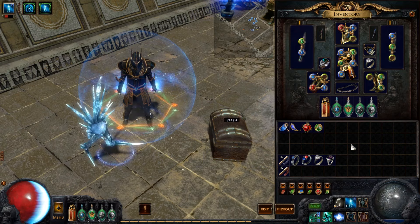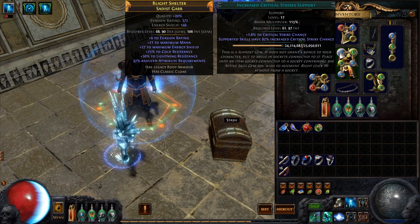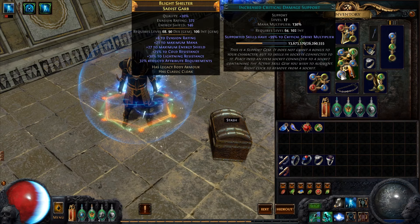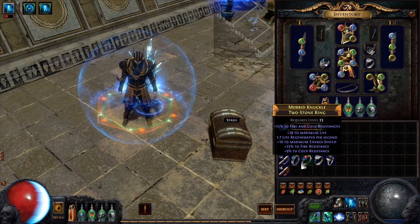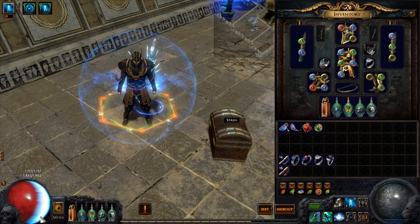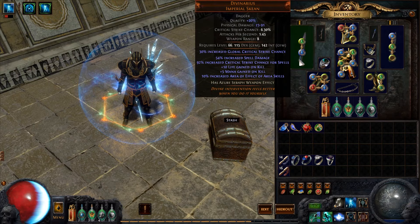So first we're going to go into the gear. I am using Divinarius — I'm actually using two of them. You don't have to dual wield them; you can use a high energy shield shield if you're having trouble surviving. I'm also using a Praxis Ring to keep my mana up and Maryland's Fallacy for that extra crit. All of my other gear I got for about one chaos each, so in total my gear cost about 10 chaos, making it a fairly budget build.